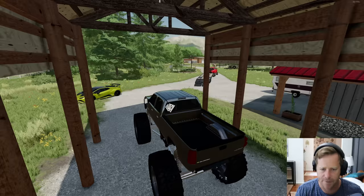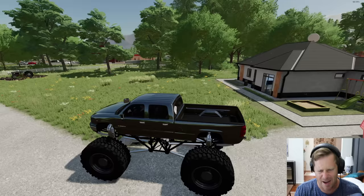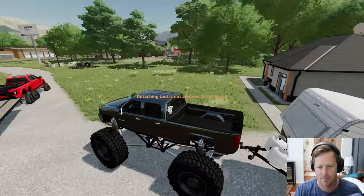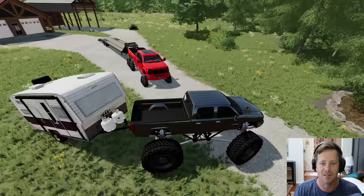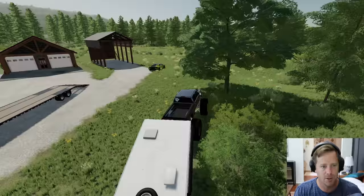I barely pressed the gas there. The suspension is great, it should handle the jumps just fine. I'm going to try hooking up to the camper — and we did it, perfect! The truck is just too tall and the wheels don't touch the ground so it kind of just drags, but that's okay — we just need to get there so we have something to sleep in.